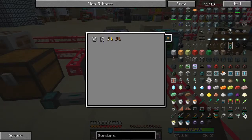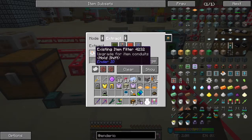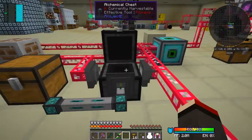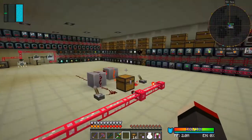Now we can see what's in the filter by placing it into here and clicking 'show'. You can also set 'ignore NBT data' - but we want to match metadata so we only want completely fixed items. 'Always active' means anything in this chest matching that filter will come out and get imported.